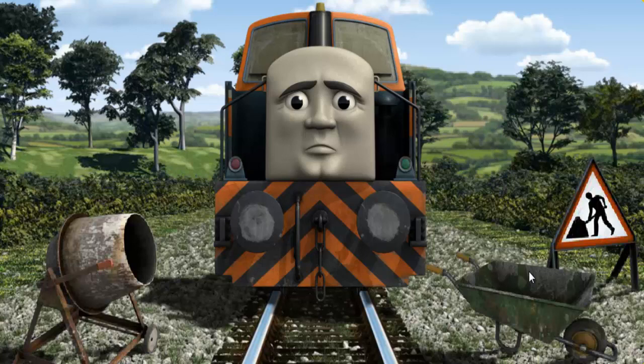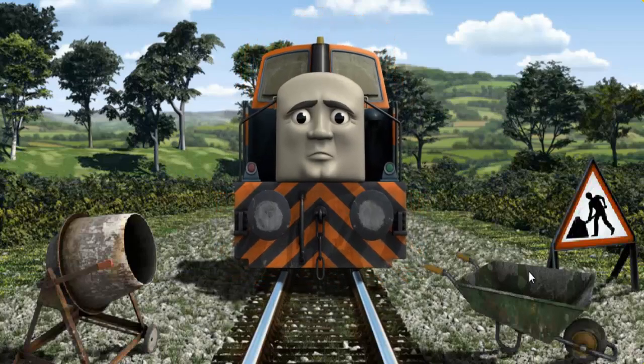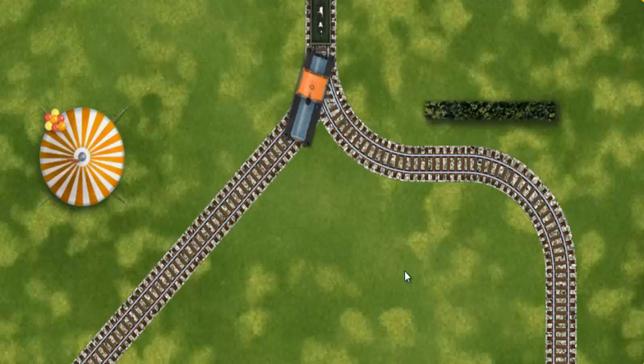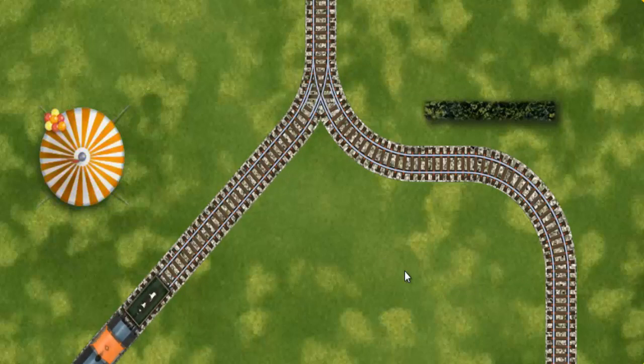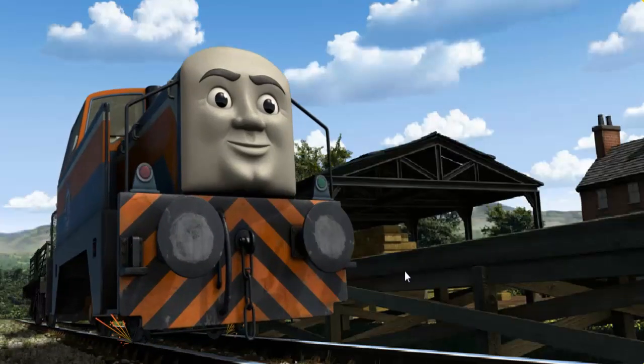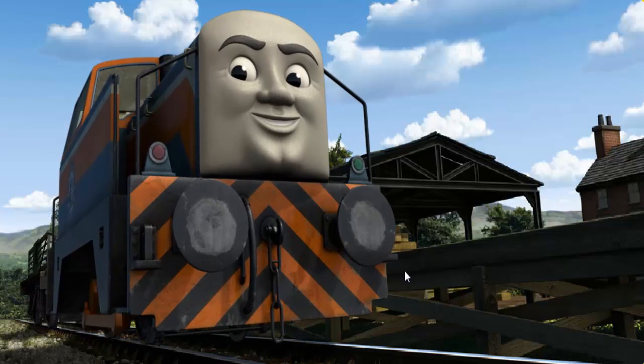Suddenly, Den had to stop because of track repairs. He would have to go another way. Help Den find the track that goes nearest to the tent. All clear! Den arrived proudly at Farmer McCall's farm. With your help, he was a really useful engine.